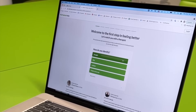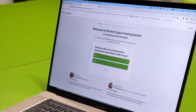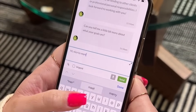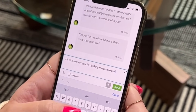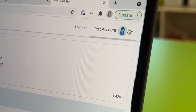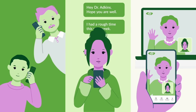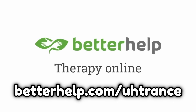It's very simple to start. Just fill out a questionnaire to help assess your specific needs, and then you get matched with a therapist in under 48 hours. You can then schedule secure video and phone sessions, plus exchange unlimited messages, and everything you share is completely confidential. You can request a new therapist anytime at no extra cost. Join the 2 million plus people who have taken charge of their mental health with BetterHelp. Get 10% off your first month at betterhelp.com/ourtrans.